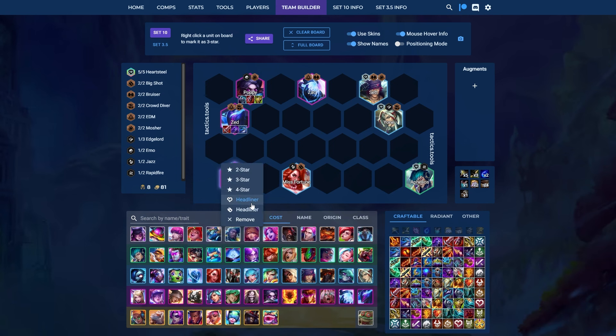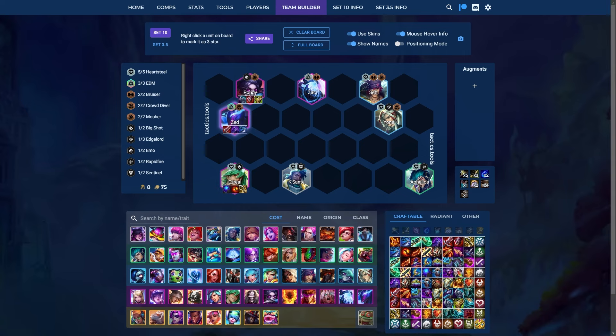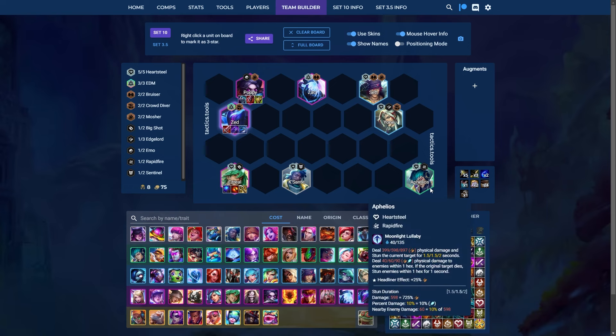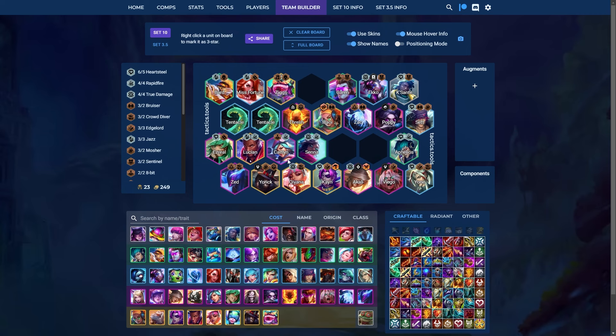If you don't have Heartsteel Ezreal — let's say you have Big Shot instead — then you would drop Misfortune and play Kassadin. If you don't get Ezreal at all and get EDMZ instead, you might have to drop Poppy and play Misfortune, with Zac as your main tank. There are all sorts of ways to play 5 Heartsteel. All of them are going to look weaker than the standard level 8 board, but the goal is that this is only temporary and eventually you'll transition into your strong Jazz-based board. There are a million different ways to play Heartsteel — I have a big mind map showing all your different ranged carries, melee carries, and Jazz units.